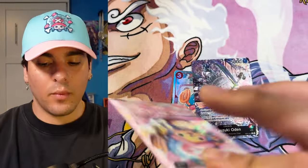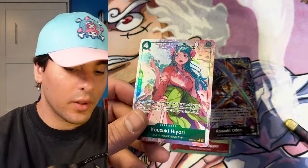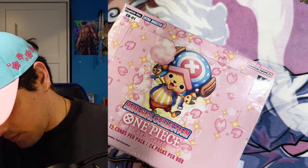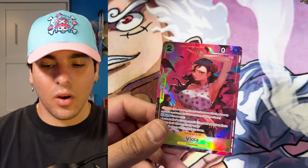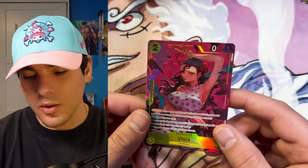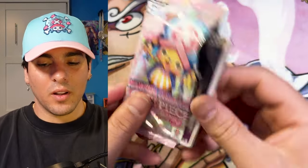Wow, I'm fine with hitting three in every box. Another Hiyori — nice. I think this is box number seven, we're halfway through the case now. Alt-art Flampe! I'm welcoming you to the chat. Let's go! Another Viola. Yes, I'll take that — that's two out of four, very very good. Just need two more. I think we're just getting one more hit in this box and I'm pretty sure it's going to be a Bonclay secret.